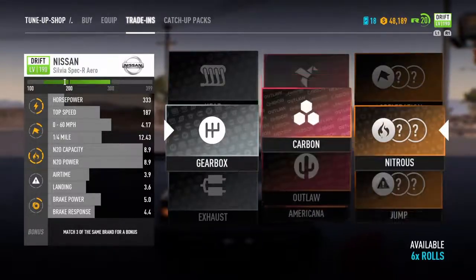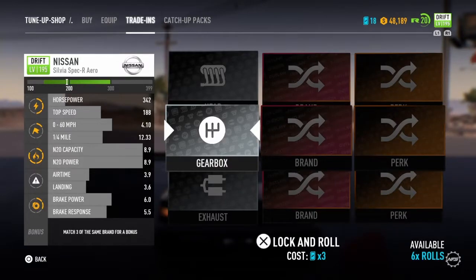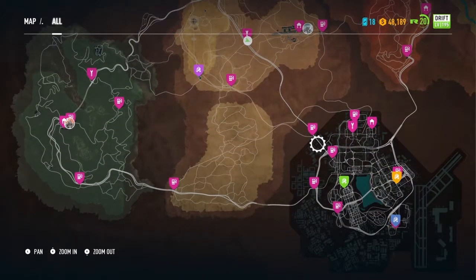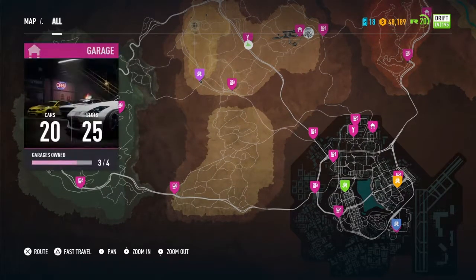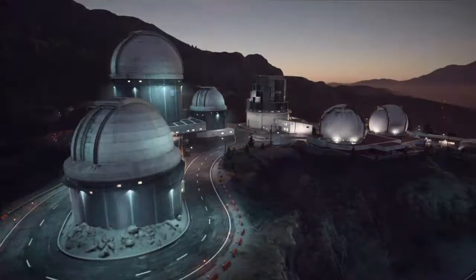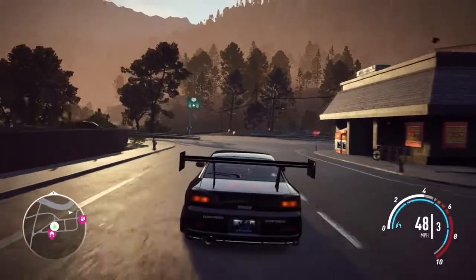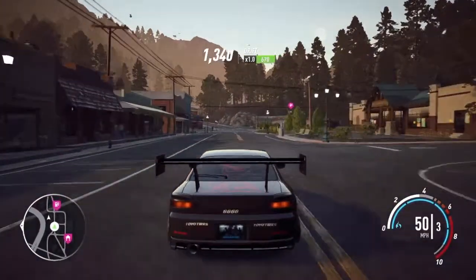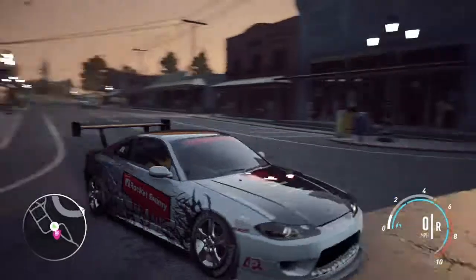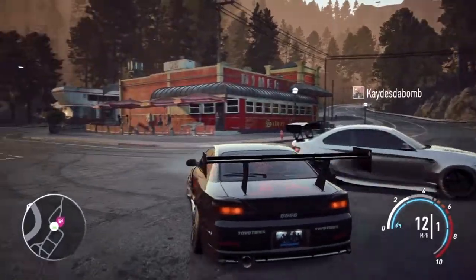All right guys, don't worry about it — I'm nearly done, I'm just gonna get good upgrades with this car. Equipping that — boom, we're done! All right, I'm gonna test this out soon. Want to see my car? I can't get the wheels black though, that's a sad thing — I need the wheels black, it would make it perfect.